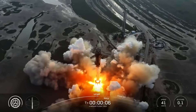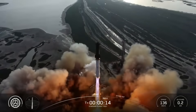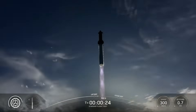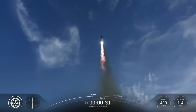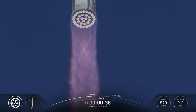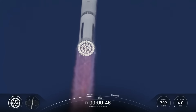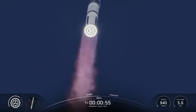We have liftoff. Vehicle pitching downrange. Booster chamber pressure nominal. We're a little over 40 seconds into flight. Booster in shape, avionics power and telemetry nominal. Getting good callouts, healthy systems on the booster as it starts to pitch over the Gulf.